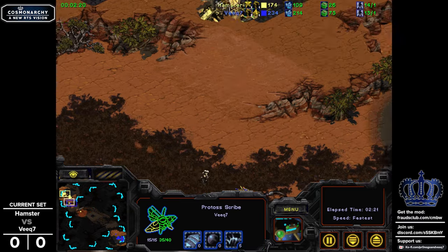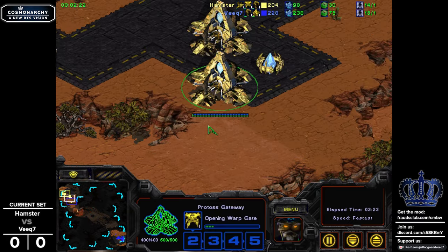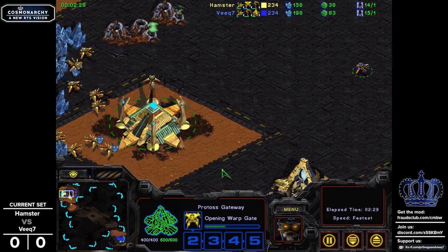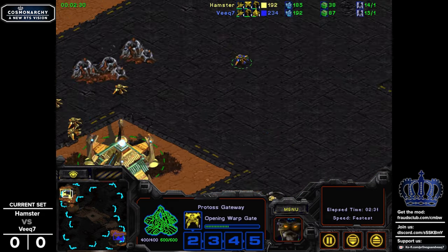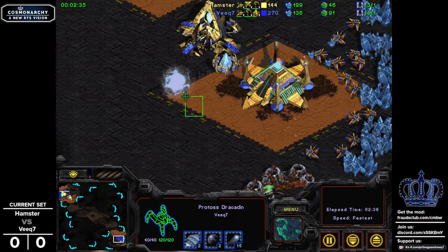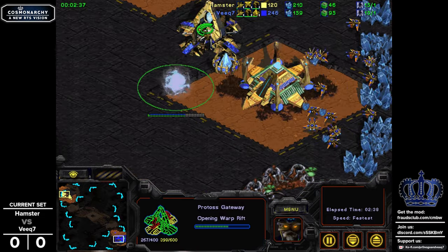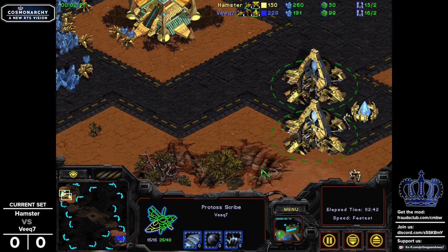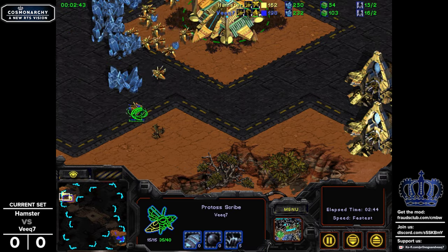You just saw it there - as soon as the worker leaves the vision radius and goes down the ramp, it can't see up. He actually cancels what the gateway was making so he could make what he really wanted, which was a hierophant. Hierophants are these more gas-intensive units that are really good at disrupting early army movement thanks to their on-hit passive.